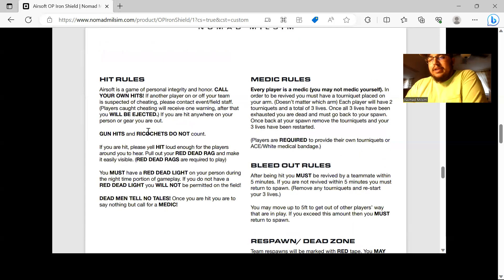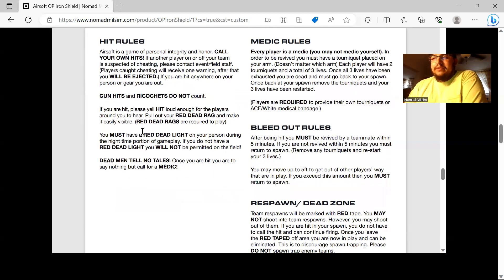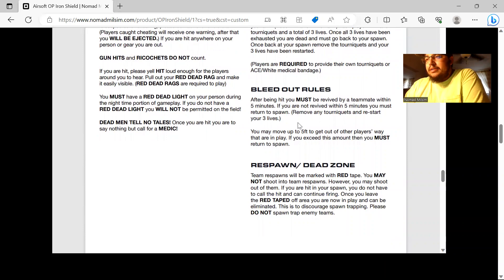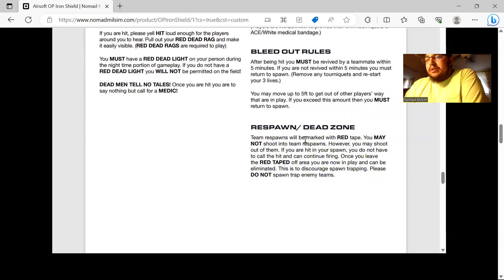Hit rules: if you get hit anywhere on your body, you're hit. Gun hits and ricochets don't count. If hit, yell 'Hit' loudly during the day, pull your dead rag; at night turn on your red dead light. Dead men tell no tales — don't say anything once hit, other than 'Medic.' Every player has three lives tracked by two tourniquets: first hit, apply one tourniquet; second hit, apply the second; third hit, walk back to spawn. You cannot medic yourself. After 5 minutes down, take the walk to spawn. Respawns are clearly marked by your team's flag.